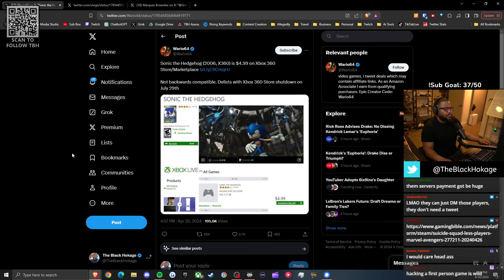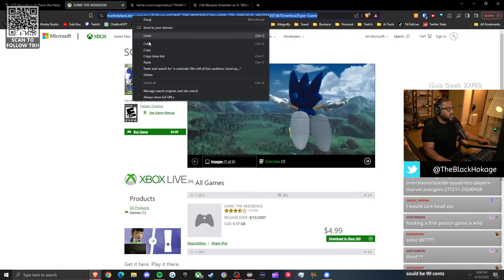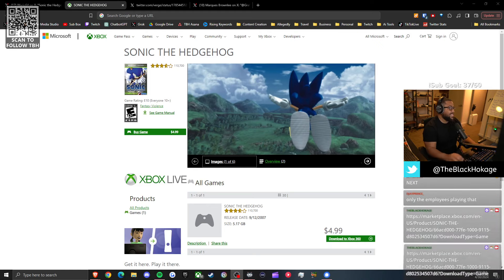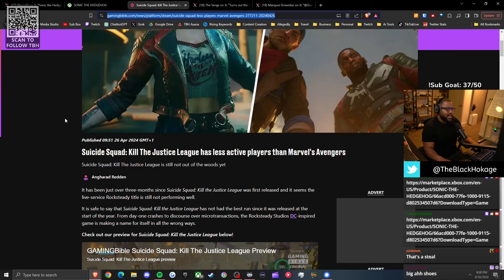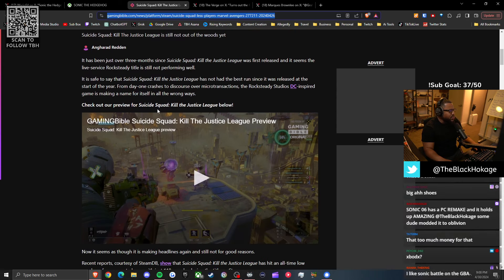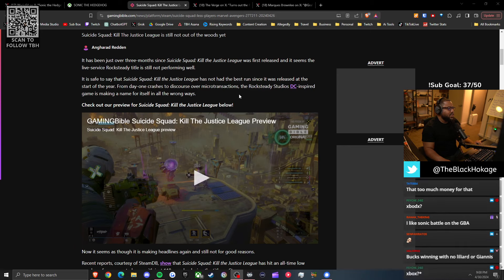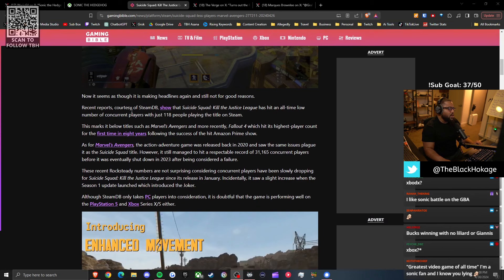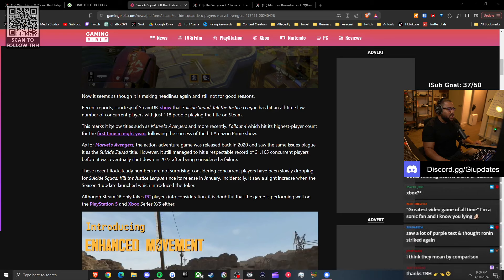Quick tidbit: Sonic the Hedgehog 06 on Xbox 360 is on sale for five bucks. Sonic fans swear he's never had a bad game, so I wouldn't want you to miss out on one of the best in the series. Meanwhile, Suicide Squad: Kill the Justice League currently has fewer active players than Marvel's Avengers — which had its servers shut down. It's been just over three months since Suicide Squad released and it hit an all-time low concurrent player count of just 118 on Steam.